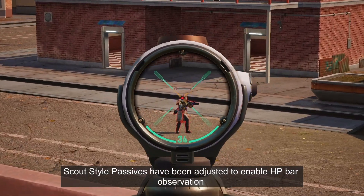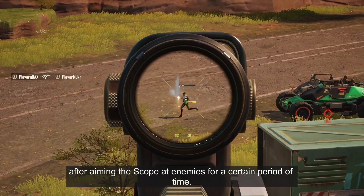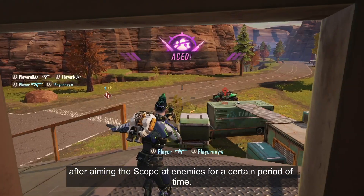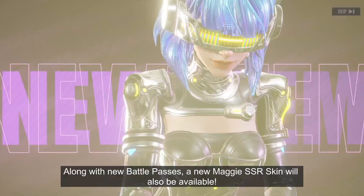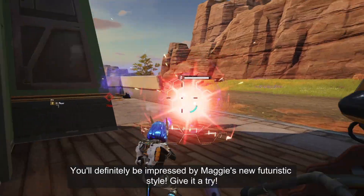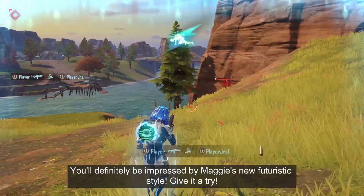Scout-style passes have been adjusted to enable HP bar observation after aiming the scope at enemies for a certain period of time. Along with new battle passes, a new Maggie SSR skin will also be available. You'll definitely be impressed by Maggie's new futuristic style. Give it a try!